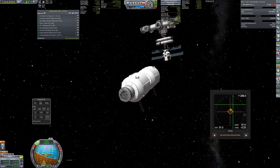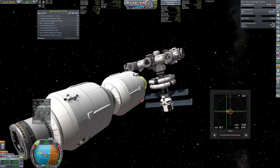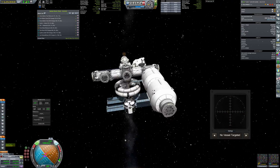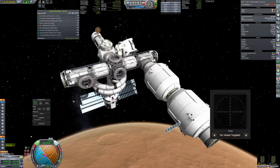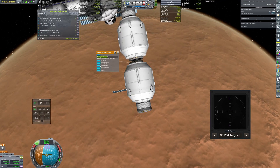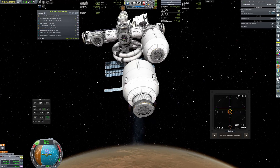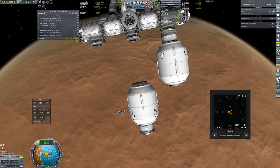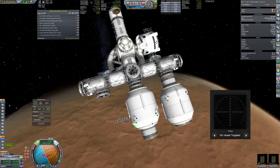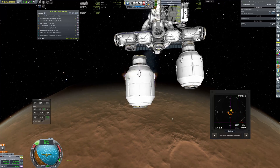After attaching the truss, the fuel tanks need to redock to the station, but this time using the freshly added ports. Of course only just now I realized that I'd docked the tanks the wrong way, so I had to redock again.